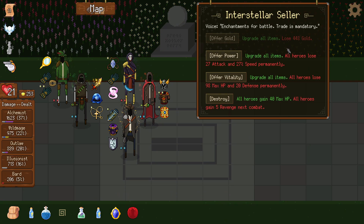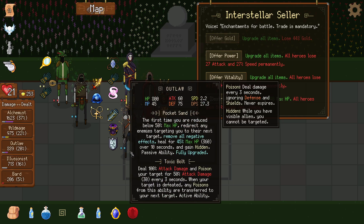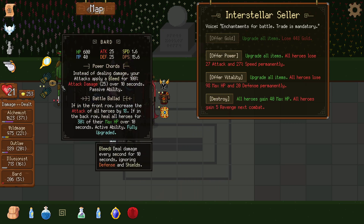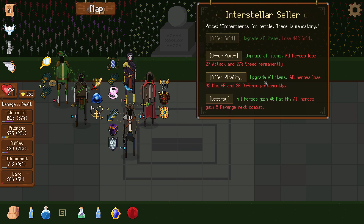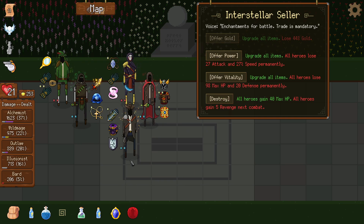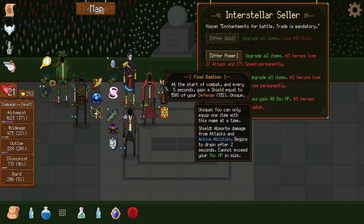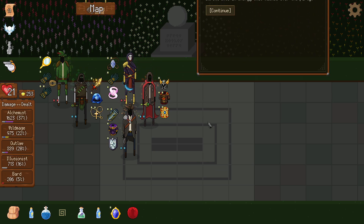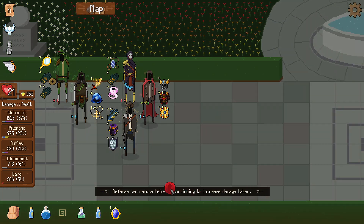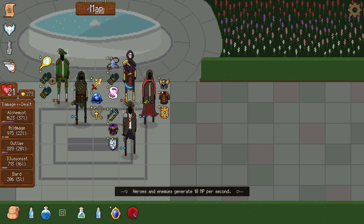We got Interstellar — exactly what we wanted! 448 stats. I think defense is the way to go. The wild mage cannot afford to lose defense. The illusionist will go to zero and the outlaw to normal numbers. These two will go to zero defense but I don't think I care. Let's go defense. Let's go for gain gold and continue.